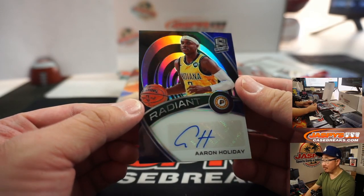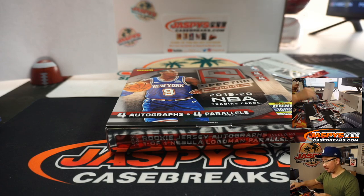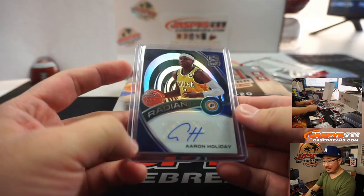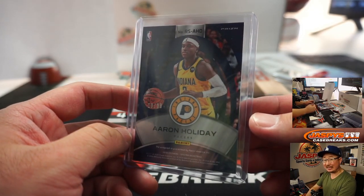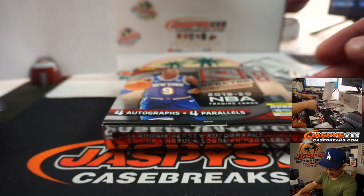There's a sticker right there — Radiant Autograph. Dallas Barnes is saying the Zion base is selling for over 200 already. Yeah, the first wave of sales is generally on the higher side, but still. So a silver — what's that going to go for? Three, four, five, six hundred? Aaron Holiday, 10 out of 99 goes to zero — Eric Wolverton.